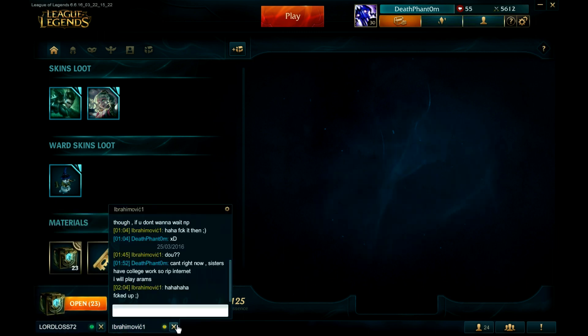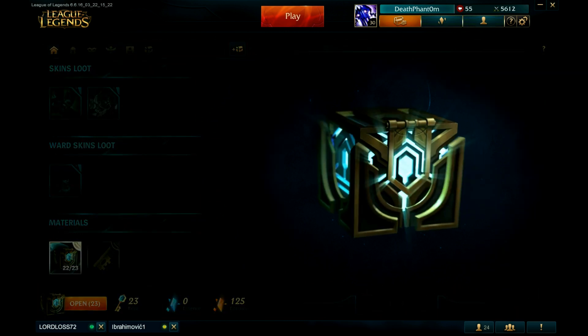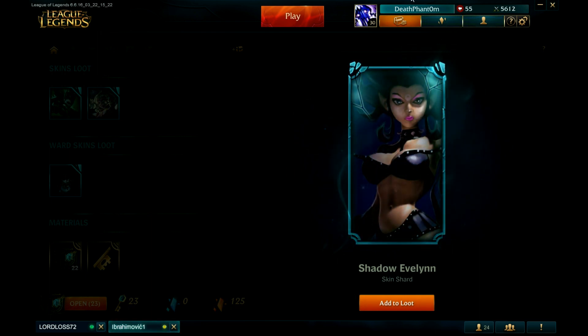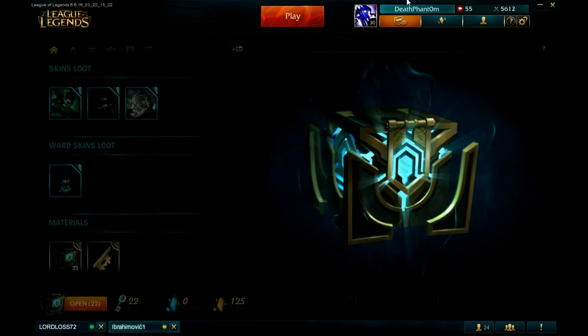I'm gonna open my second box now. I wonder what's gonna come — I hope I get a good one. I got Vladimir, the grey one. Not the new Academy one. Also I just got Shadow Evelynn — I already have it and it's a trash skin. I'm just gonna destroy it. Let's open another one and another one.